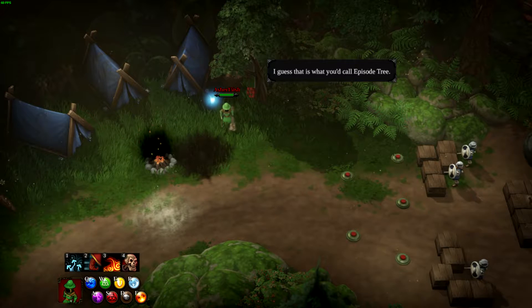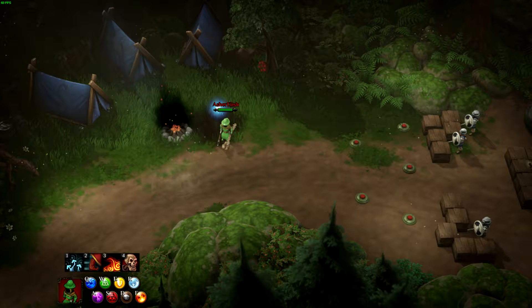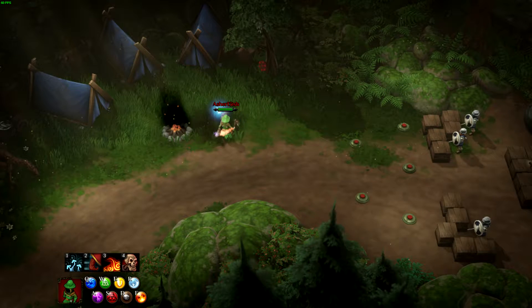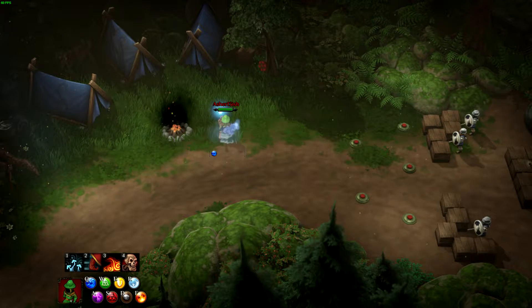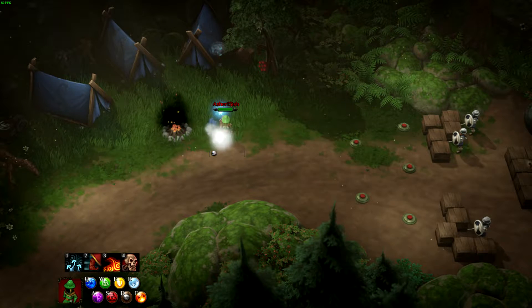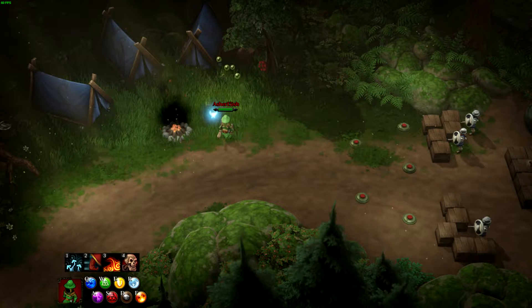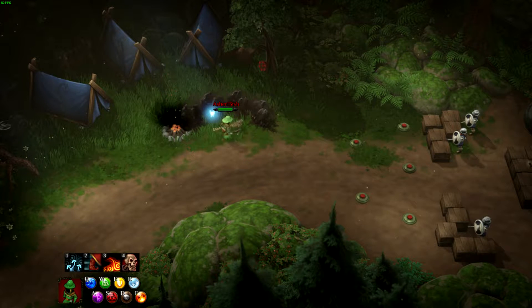A lot of these elements can be combined — fire and lightning gives you fire lightning; water and cold gives you icicles; water and fire gives you steam; water and death gives you poison; shield and earth puts up a wall.